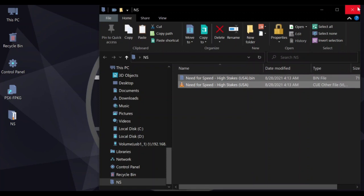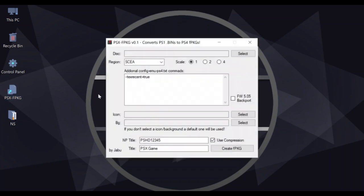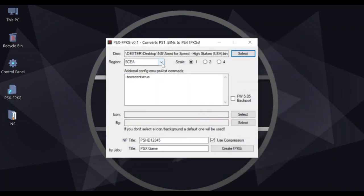Let's get started. First, open up PSX FPKG. From the disc selection, click on Select to browse and select the PS1 game, then hit Open. For the region: SCEA is for Europe, SCEE is for the United States, and SCEI is for Japan. My game's region is Europe, so I leave it at the default SCEA.